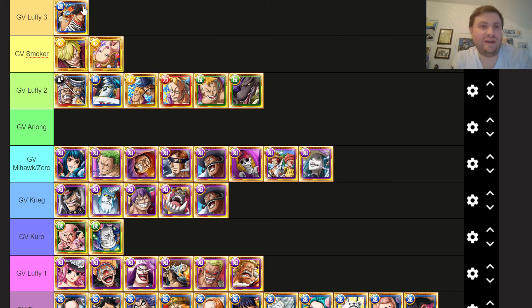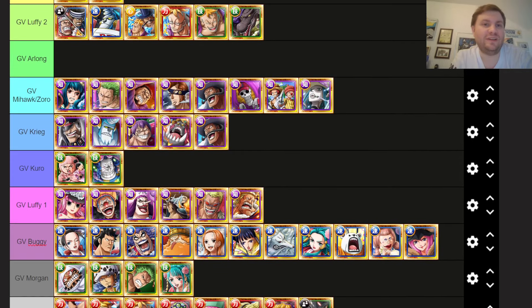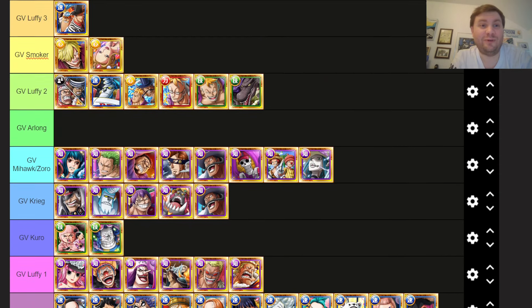Finally we have Grand Voyage Luffy 3, which right now has three teams: the intended team, then my team which uses Roger and Odin as captain, and then I think Forest made a double Roger and Odin team which was pretty cool. All of them use this one rare recruit and no other rare recruit, so that's where we stand now. I'll probably make an update to this video maybe a year from now to see what has changed and fix any inaccuracies that are probably present. I hope it was helpful — that's the end of the video.